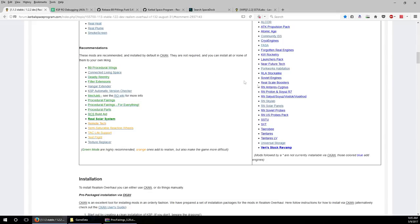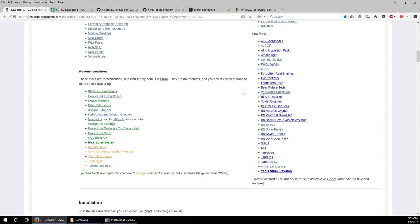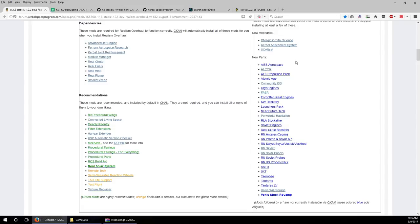Now we get into the meat of things. We haven't added any engines - we've got tanks, which is good, but we need more engines. The two mods I'm going to start with, and there are going to be discussions about this, are FASA and the Soviet Engine Pack.